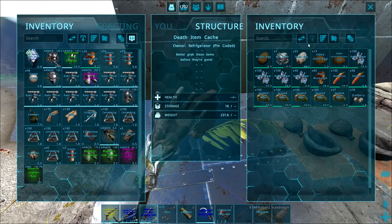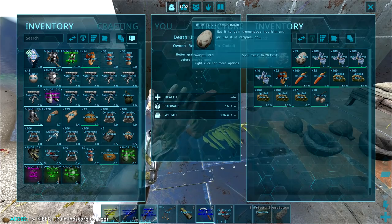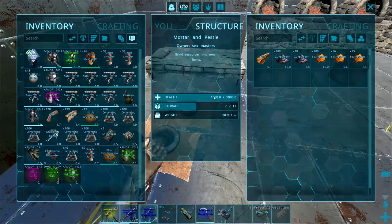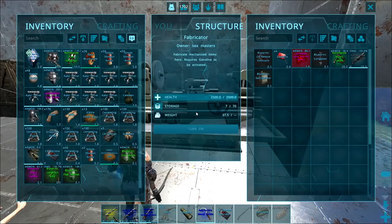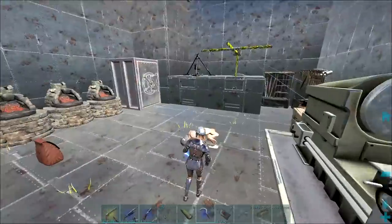We got a C4 detonator and a flak helmet blueprint - still better than primitive. More cementing paste - we're rolling in cementing paste at the moment. And a fabricator - oh my god, yes! We got eight auto turrets boys! What's in the fridge - 13 dodo kibble, free Pteranodon tame right there. We got scorpion kibble and 33 dodo eggs. I kind of want to get inside this vault - tempted to go back and get my C4 and come back.